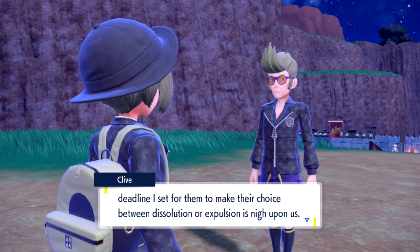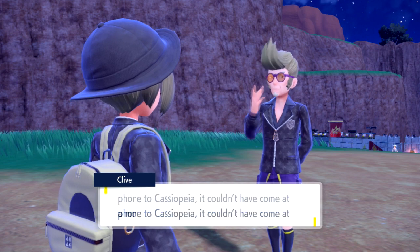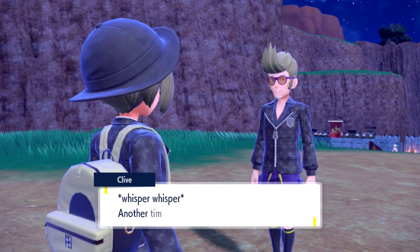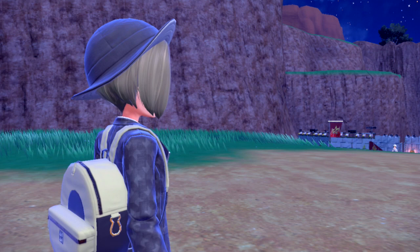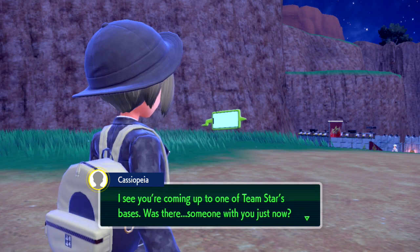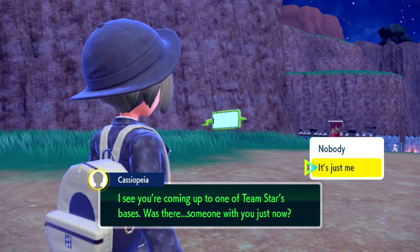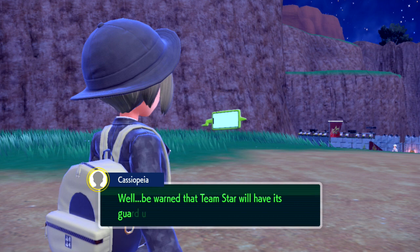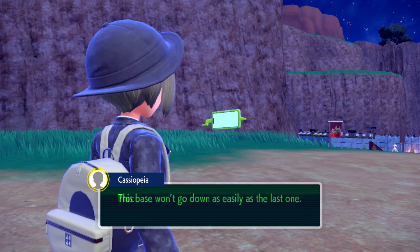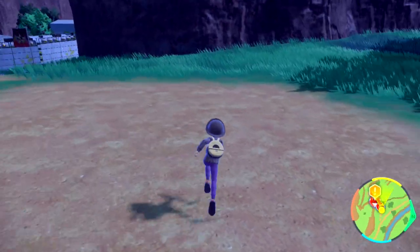Okay, so the deadline is coming up and they need to disband Team Star soon. It's Cassiopeia — can you hear me? I see you're coming up to one of Team Star's bases. Was there someone with you just now? I'll just say it's just me. Be warned that Team Star will have its guard up after losing one boss to you already. This base won't go down as easily as the last one. Proceed with extreme caution — I'll be in touch. Very well, let's go ahead and make way.